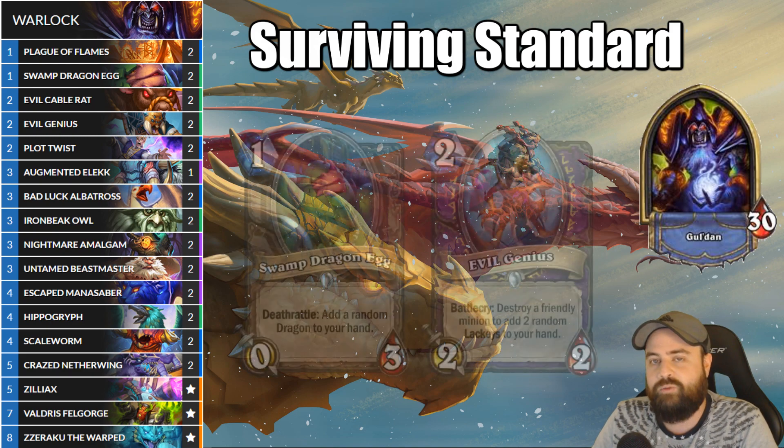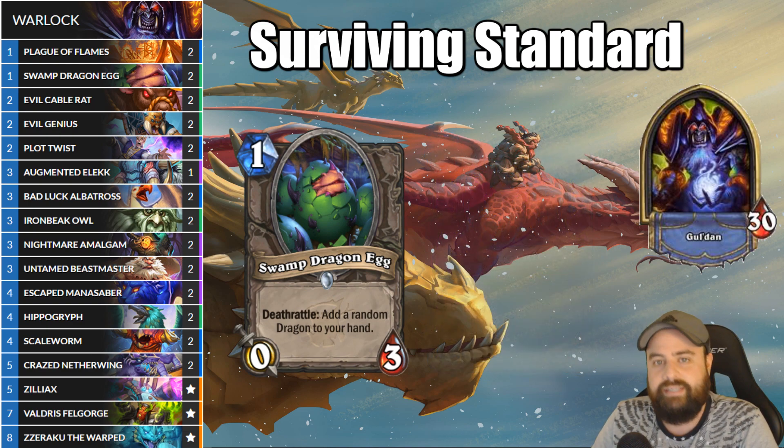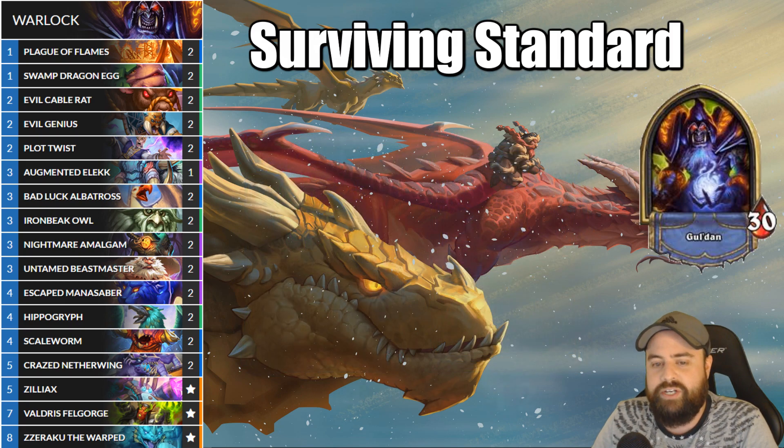To support the dragons, we're again playing the Swamp Dragon Egg. Its best use is to combo early with Evil Genius, much like Evil Cable Rats, or it can be used later on with the very powerful Plague of Flames.